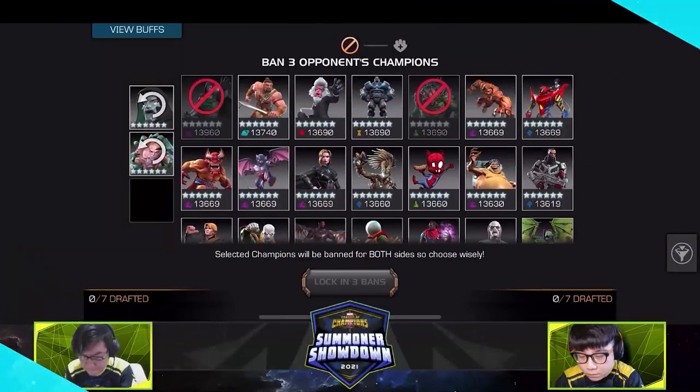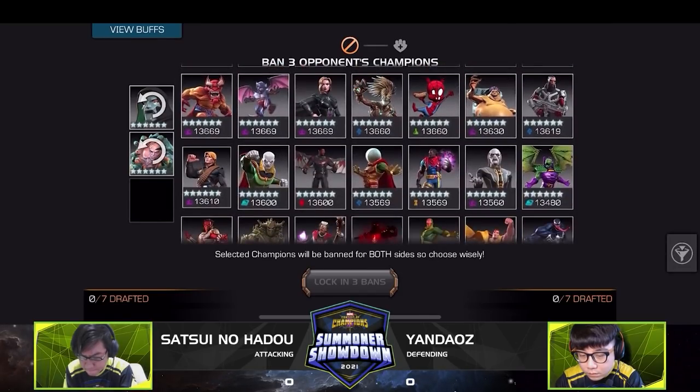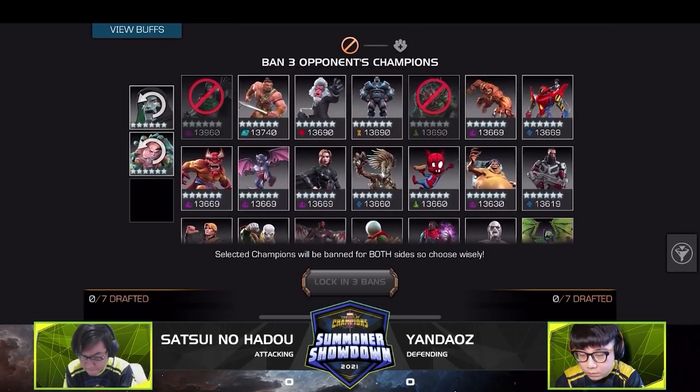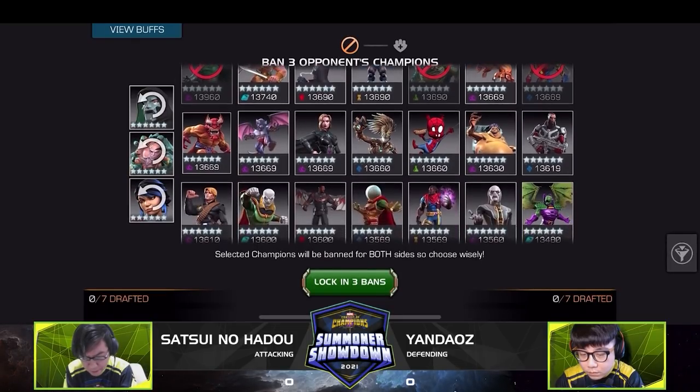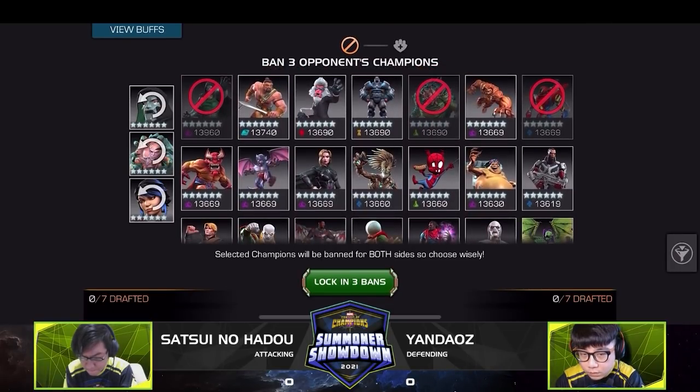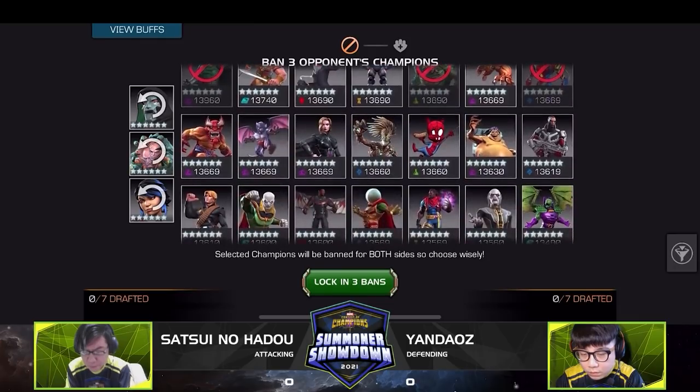We've got Satsui up against Yandaos with a quick ban already set up — Doom and Immortal Abomination on one side, and a Penny Parker ban on the other. Doom is great on both attack and defense, and has very powerful power control and power steal. Penny Parker has been banned in almost every series. Immortal Abomination is also very versatile as attacker and defender, especially if you don't have a great answer to poison.